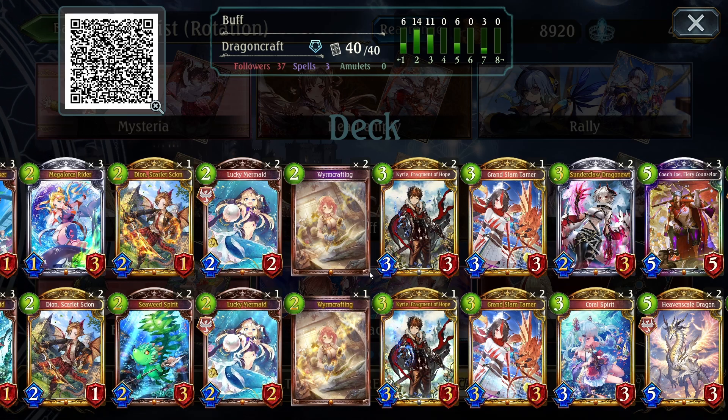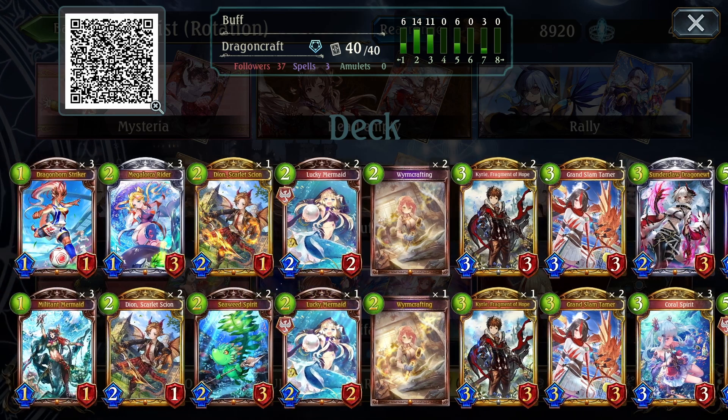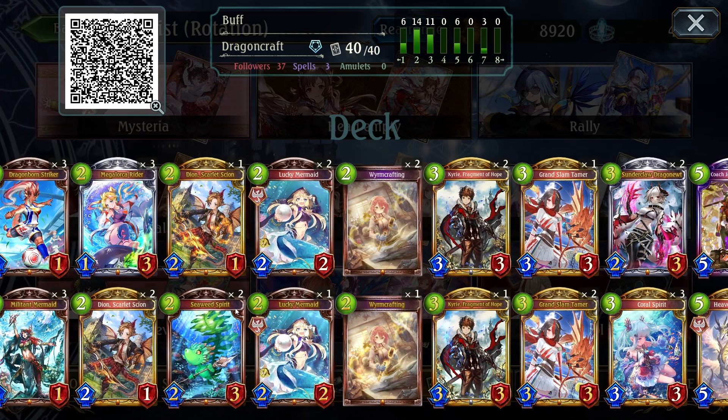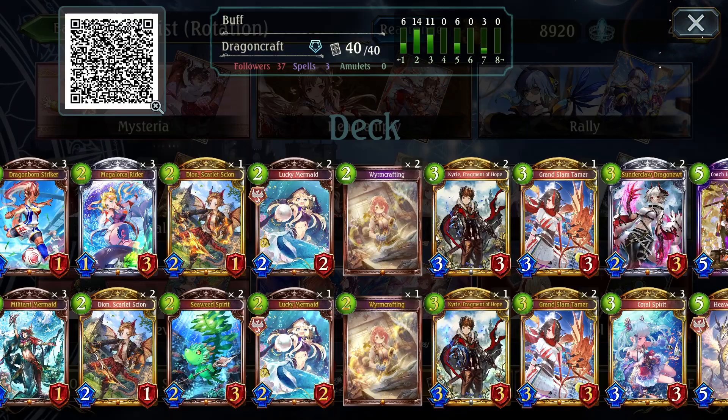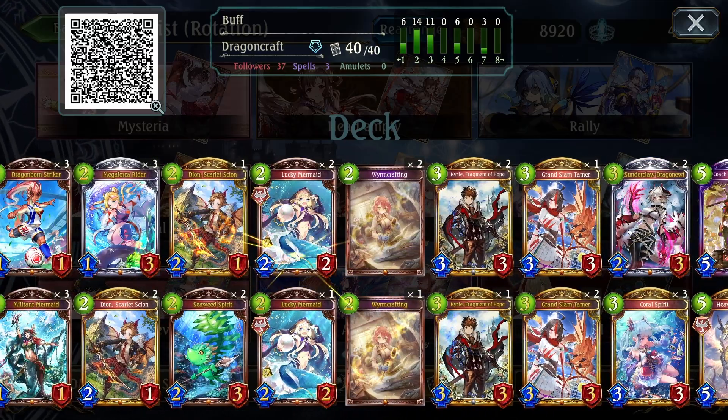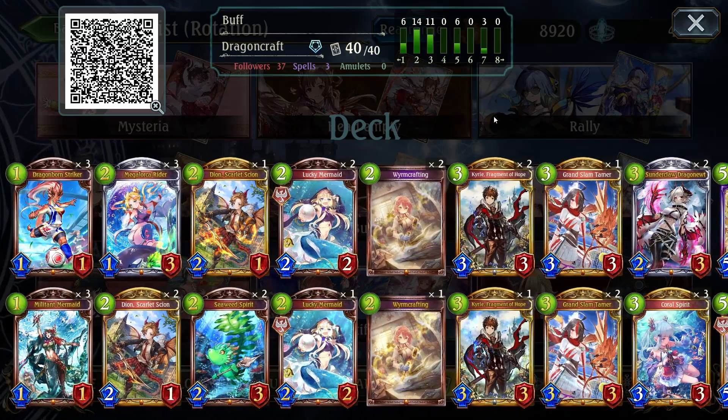Early game aggression — aggro, vengeance, wrath blood — that can really beat you down if you're not careful. But other than that it has pretty good matchups. You'll see in some of the videos what I'm talking about with using turn two Seaweed as a way to deal with the board and potential threats. But other than that, this is the list that I used. Feel free to make your own changes, find what works for you. Let's go ahead and just jump right into the gameplay.